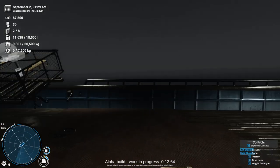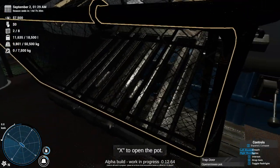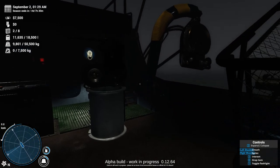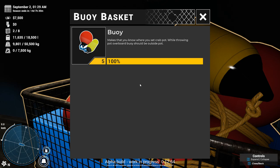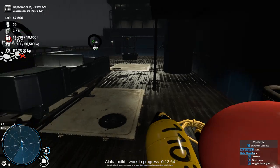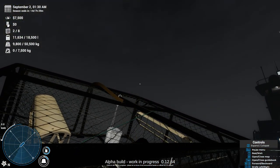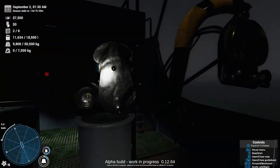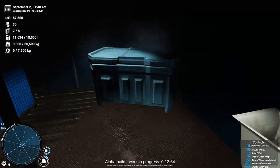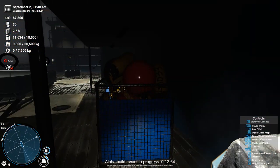Exit the crane. Put buoys inside the pot - oh, were we supposed to buy that? Maybe I should play with keyboard and mouse, that'll make it a lot easier. Let's open this up - bait should be over here. Herring bait block, alright.